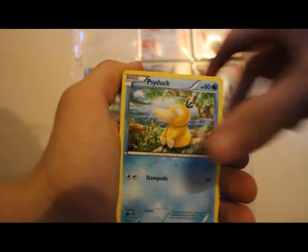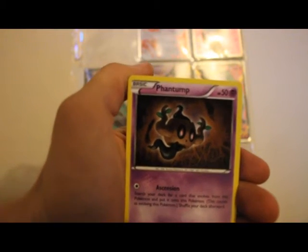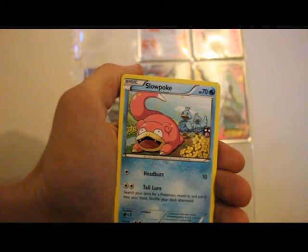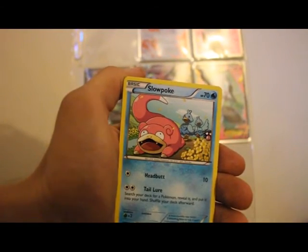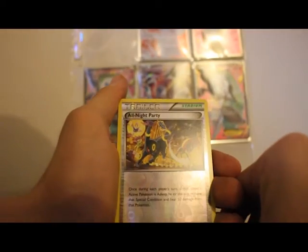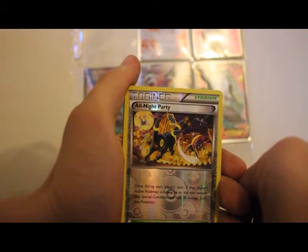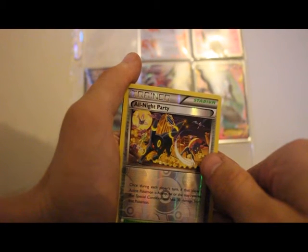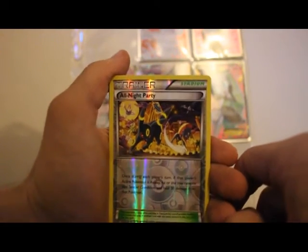Then you have Psyduck. Oh wait, another great Breakthrough one. They have Slowbro — very nice, with the shelter in the background. Ducklett. Oh wow, that is cool. So you have a reverse holo trainer, All Night Party. That looks so nice with — is that Sneasel? I can't remember. So many different Breakthrough Pokémon in the background. It looks so good.